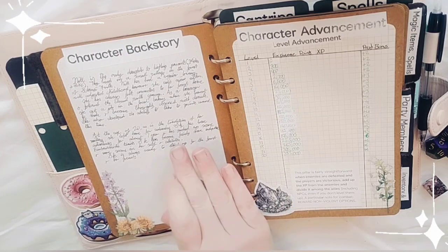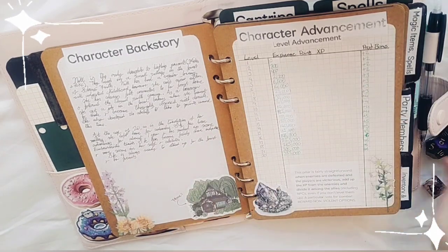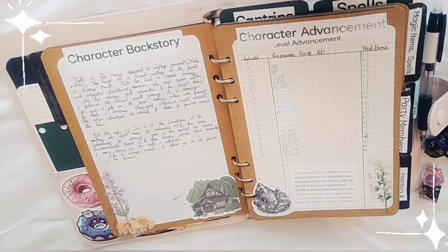By 'obsessed with donuts' I mean she could be in the middle of a heated battle, but if there's a donut shop nearby she's making a beeline for it. This tab is the character advancement section.